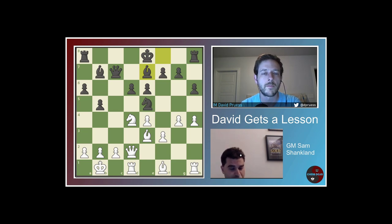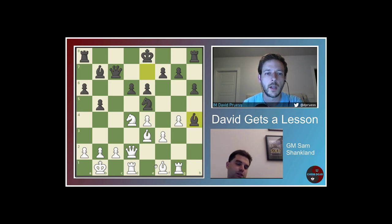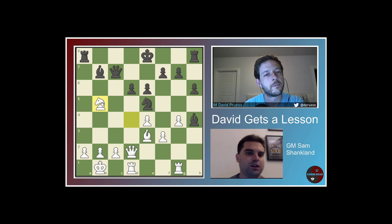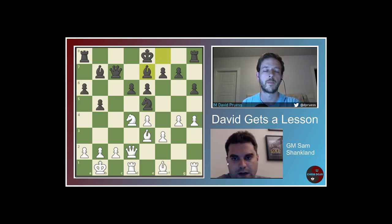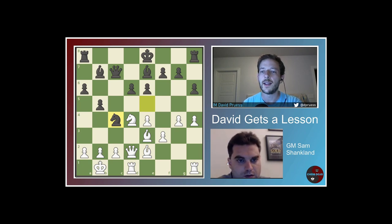Rook g1, Bishop h4, then Bishop takes b5 — it's a huge mess, who knows what happens. In a classical game you're going to spend a long time calculating. Bishop b2 feels very natural. So in the game I played here, he played Knight c4. Yeah, and this should be horrible for Black. But I couldn't figure it out at all — I only know it's horrible for Black because I asked a computer, and the computer told me, and I still couldn't figure out why.